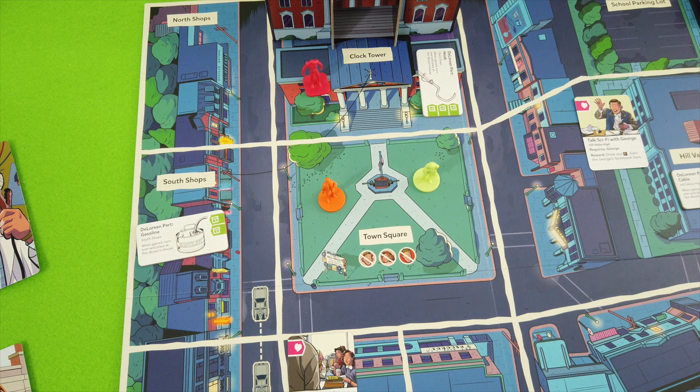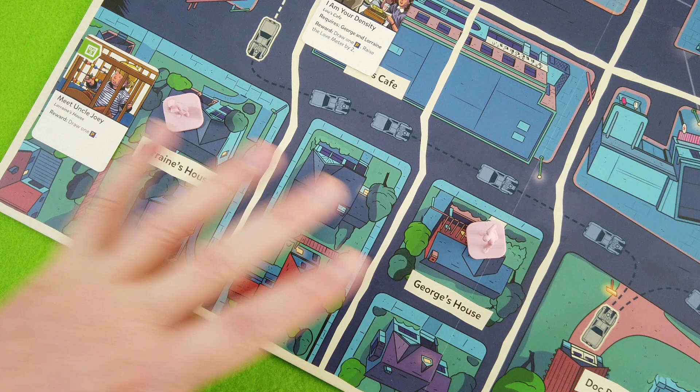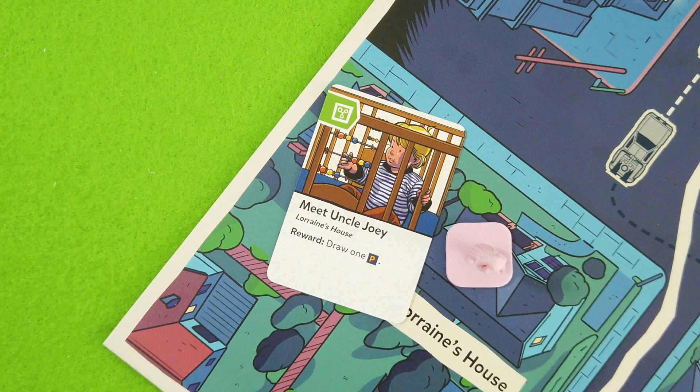Both characters start at Town Square, which NPCs can never access - they always walk around the board in a circle. Biff starts at the clock tower. Down here we have the two lovebirds Lorraine and George, at their respective houses. We also have our first opportunity card waiting - meeting Uncle Joey, which lets you draw a power token.